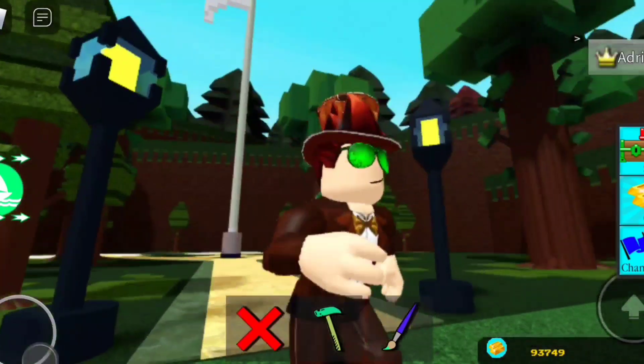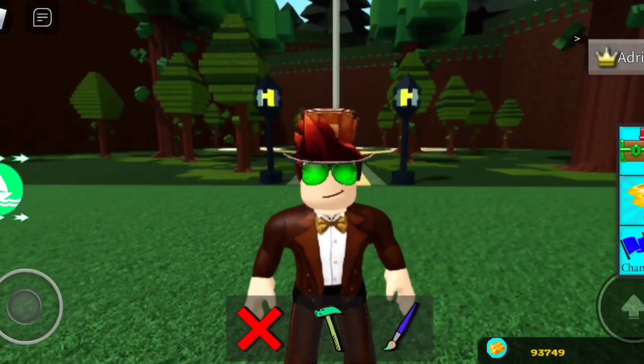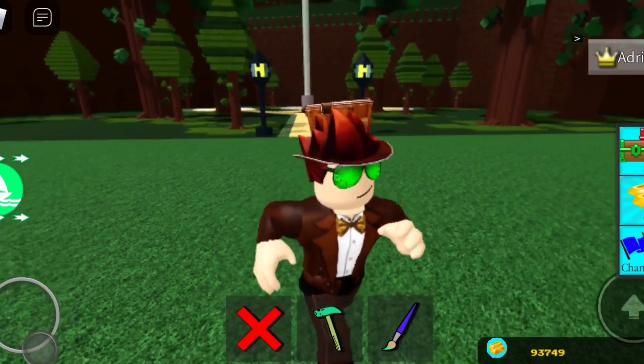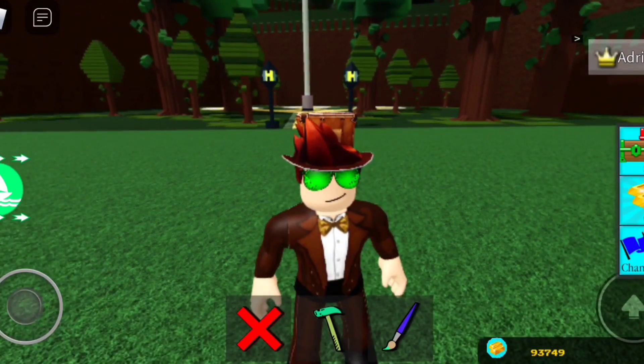Hello everybody, welcome back to another video! Today I'm going to be showing you how to make a hovering motorcycle-type thing. It's kind of like a motorcycle — you can make it look like one. This is going to be really simple and it's actually free. There should be a quest where you can get a red thruster; I'll probably link it in the description, so make sure to check it out if you want to do this for free.